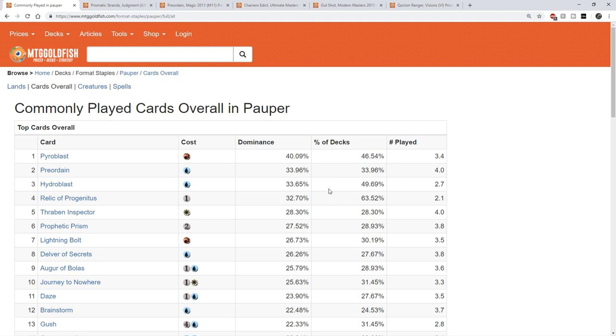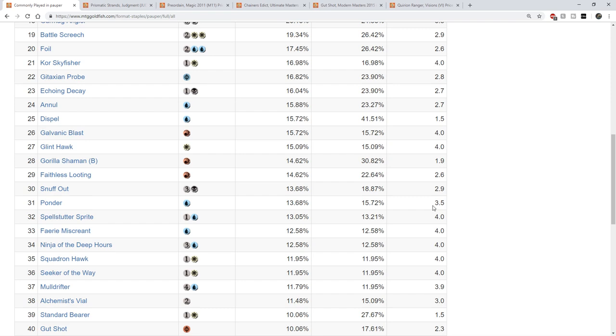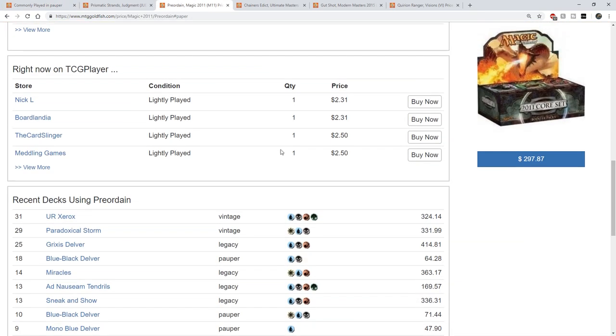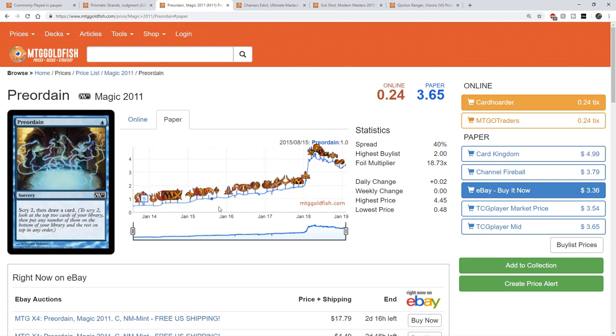Brainstorm has been printed in basically every Masters set, but Preordain has not. Ponder had two standard printings, whereas Preordain has just had the one standard printing in M11 plus a supplemental product printing — the Duel Deck Jace vs. Koth and Commander 2015. It also has a lot of demand from Legacy, and of course it's banned in Modern. It is the rarest of the cantrip effects. The price has been going up from Legacy demand basically its entire life and looks to be heading back up. If it doesn't get banned, you could see this card continue to go up in value.